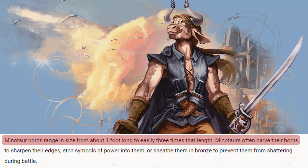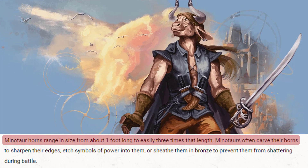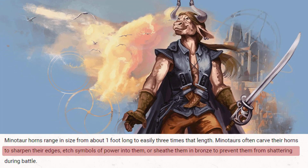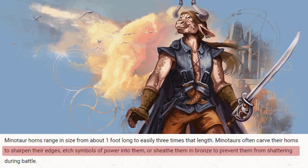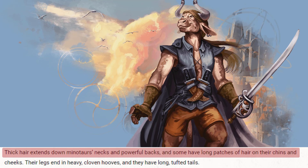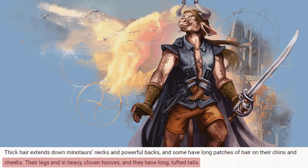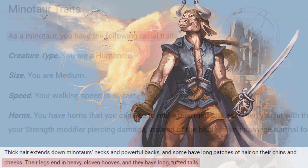Minotaur horns range in size from about one foot long to easily three times that length. Minotaurs often carve their horns to sharpen their edges, etch symbols of power into them, or sheath them in bronze to prevent them from shattering during battle. Thick hair extends down Minotaurs' necks and powerful backs, and some have long patches of hair on their chins and cheeks. Their legs end in heavy cloven hooves, and they have long tufted tails.